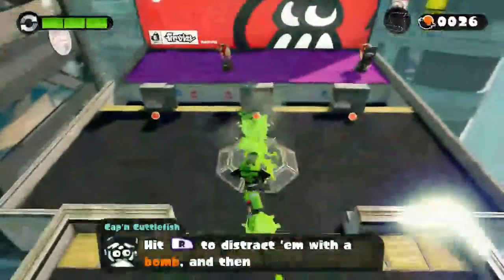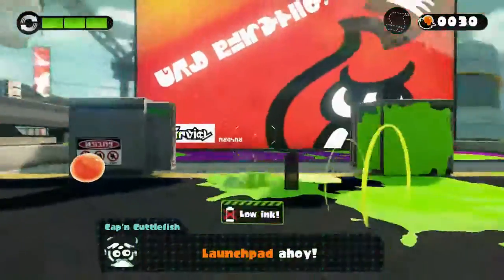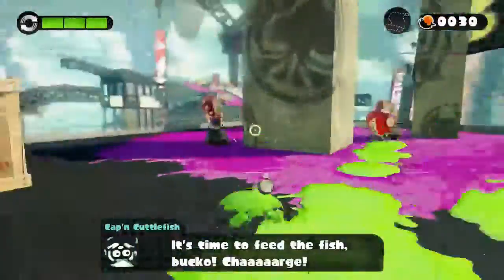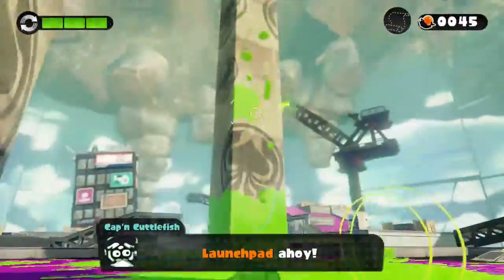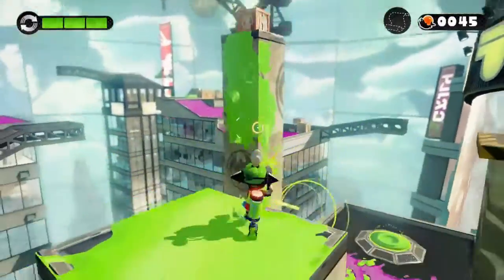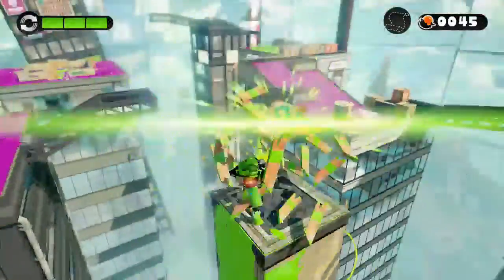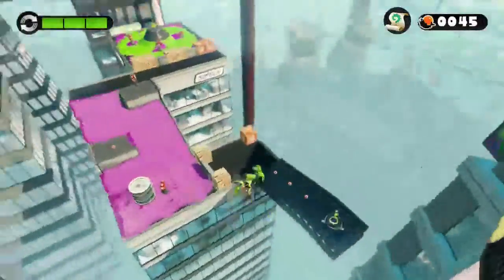We're just gonna complete as many of the levels as we can. These guys are regular Octo-Troopers who are easily dispatched — just a couple shots from the Hero Shot. What we just picked up there is a sunken scroll, and it's kind of important to some of the story of this game — it's kind of how you'll unlock it.